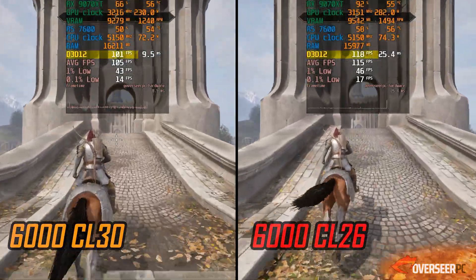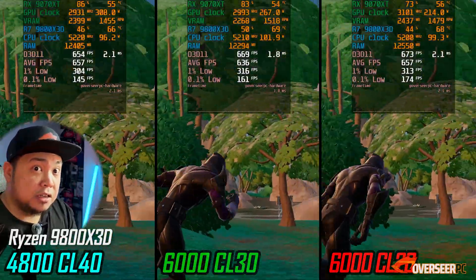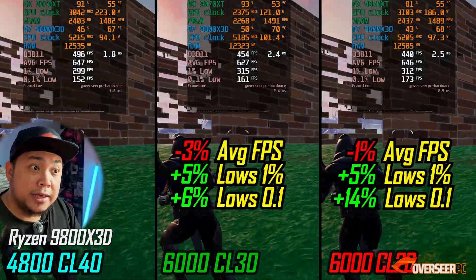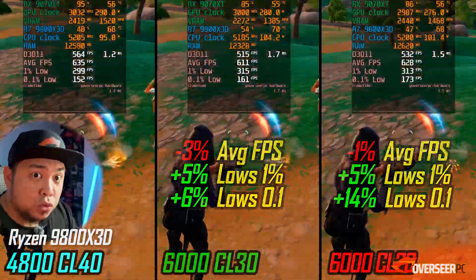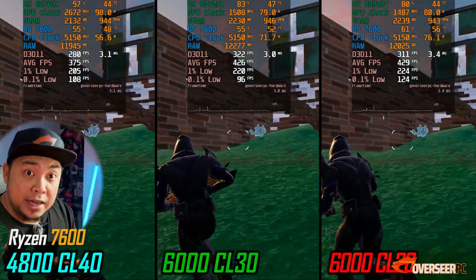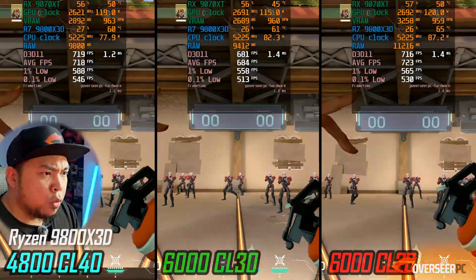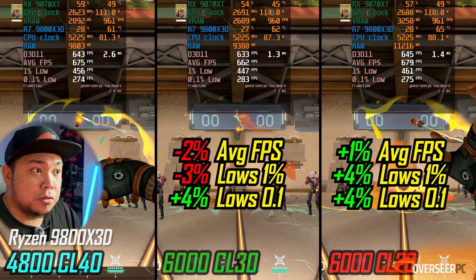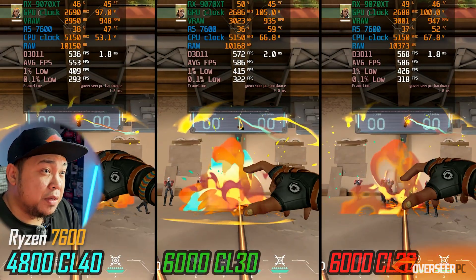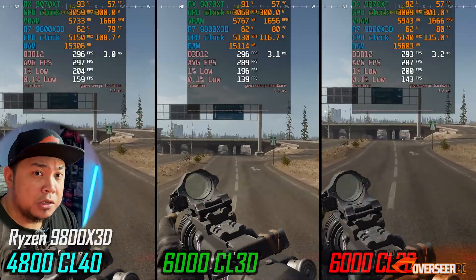If you're interested in high frame rate competitive games — CPU-bound games like Fortnite — comparing stock 4800 CL40 against Corsair CL30 and King Bank CL26: with the 9800X3D you gain better lows, though you lose some FPS. The lows are better overall. Moving to the Ryzen 7600, you're actually gaining whether on CL30 or CL26 — it's more effective on the non-X3D chip. For Valorant, the stock 4800 configuration is actually better than CL30 on average FPS and lows; however the CL26 comes out much better across all three scenarios.